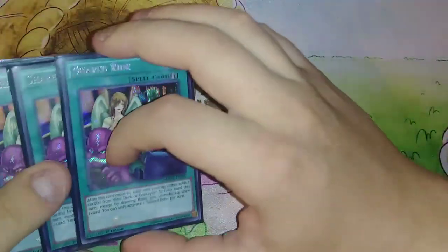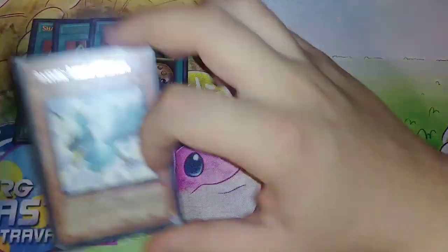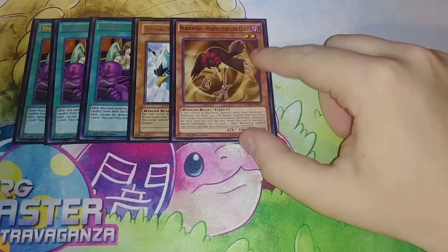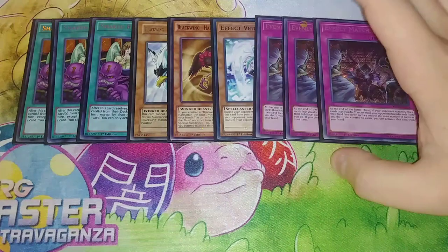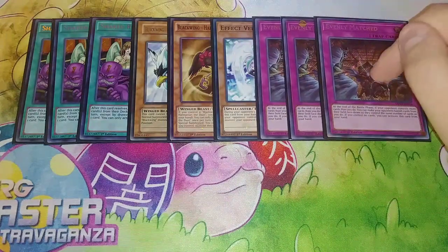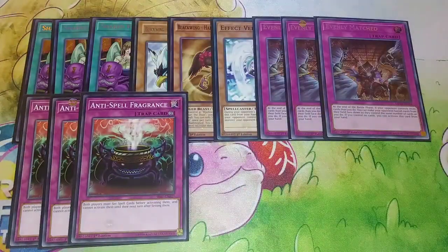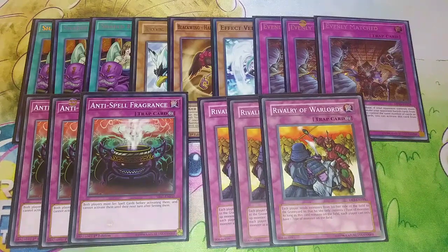For the side deck: 3 copies of Shared Ride — basically Maxx C but in spell form. One copy of Blizzard just in case I felt I needed it for grindy games. A second Harmattan in case I needed it. A third Effect Veiler in case I needed more hand traps. Triple Evenly Matched in case my opponent was blowing me out and I needed to stop them game two. Triple Anti-Spell Fragrance — I had this along with Eradicator waiting for the Pendulum players and Sky Striker players I knew would be there. And Triple Rivalry of Warlords, which is good because all the monsters I'm using — even those in the extra deck — are all Winged Beast monsters.